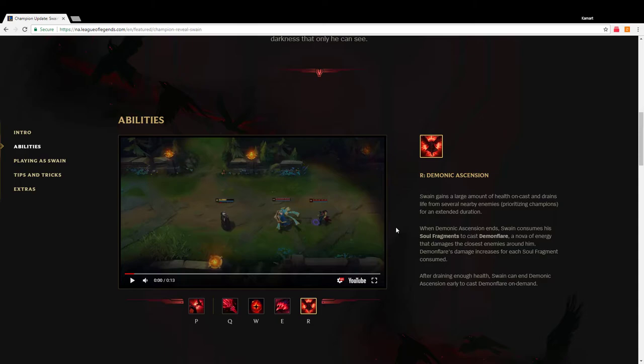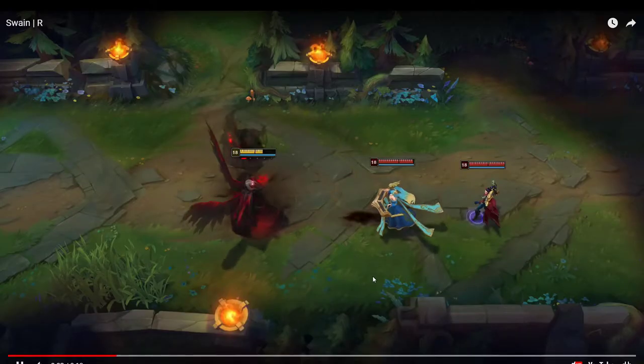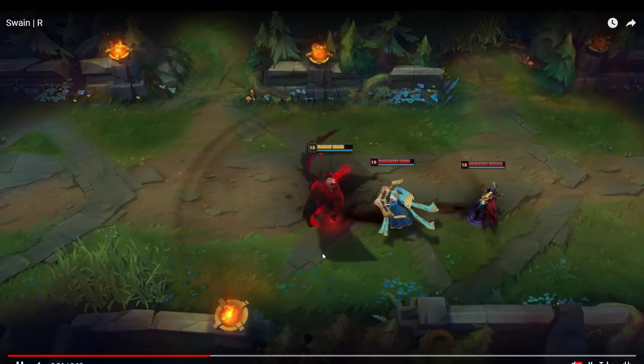Demon Flare's damage increases for each soul fragment consumed. So if you get three off your W in a team fight, one from your Q, then auto an immobilized champion, you'll have five — which is your max — and then you can do a lot of damage. After draining enough health, he can recast Demonic Ascension to cast Demon Flare on demand, which would be the burst.